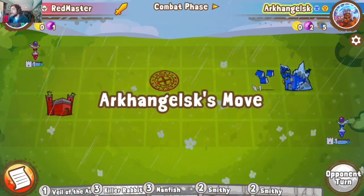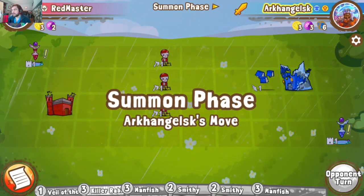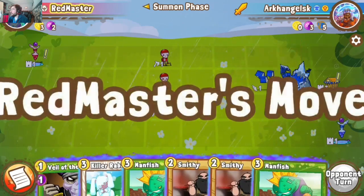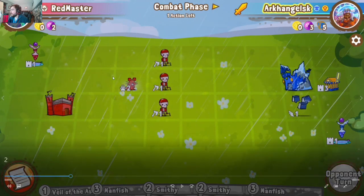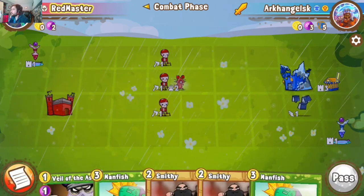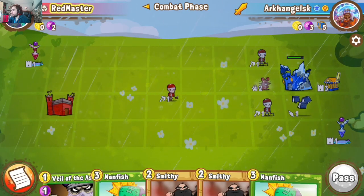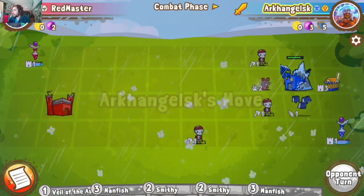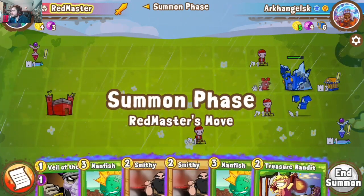I go for Rabbit instead of Man Fish here, noticing the Flying Books — the Rabbit comes in handy, easily popping over the books and gaining Frenzy. Our opponent notices and chills back with the books, letting the rest of my units move in. On initiative next turn, I push the Rabbit in which will kill his books. We're trying to avoid chain damage a bit and throw the other Skeletal Crewman back for now.